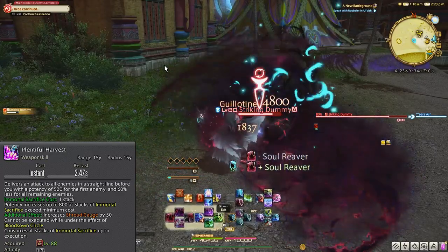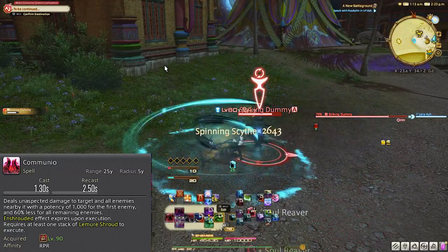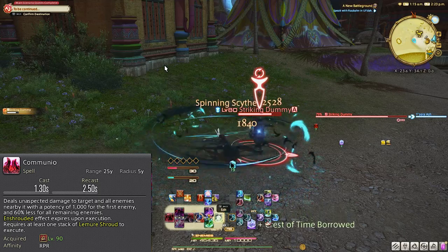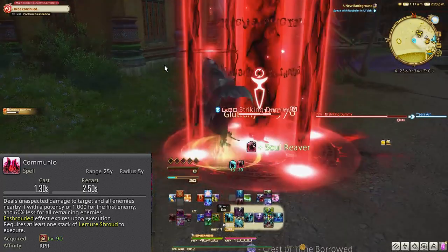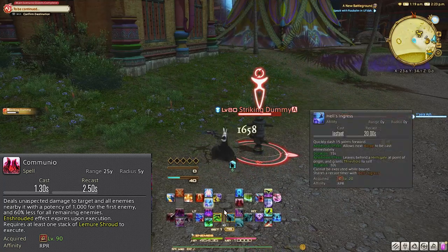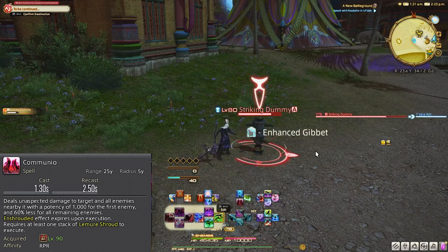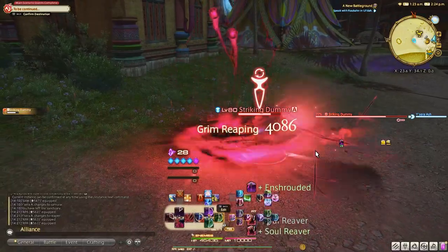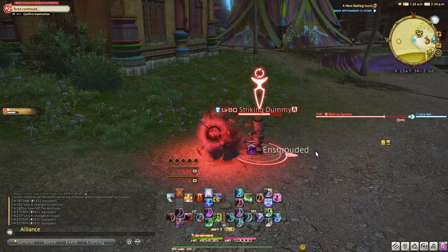Last but certainly not least, Communio. Deals damage of 1000 potency to one enemy and 60% less for all others. This is gigantic and is basically the end of your enshroud gauge rotation, as it will consume all your stacks. So once you get enshroud gauge, your single target will look something like this: Cross Reaping, Void Reaping, Lemure Slice, Cross Reaping, Void Reaping, Lemure Slice, Communio. Your AOE shroud abilities will look like: Grim Reaping, Grim Reaping, Lemure Scythe, Grim Reaping, Grim Reaping, Lemure Scythe, Communio. You want to make sure to use Communio only on the very last stack, or you will immediately lose all of your enshroud gauge stacks, which will plummet your DPS.